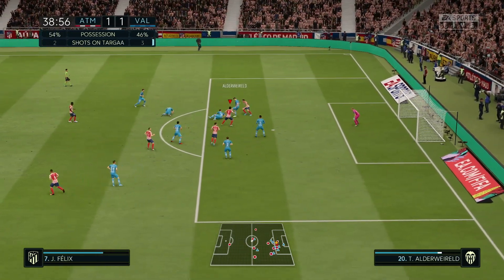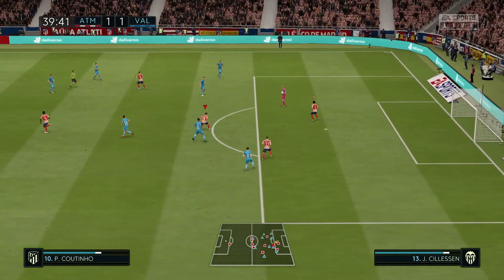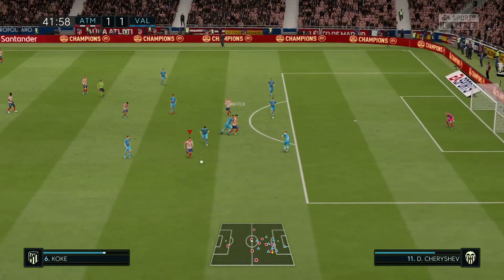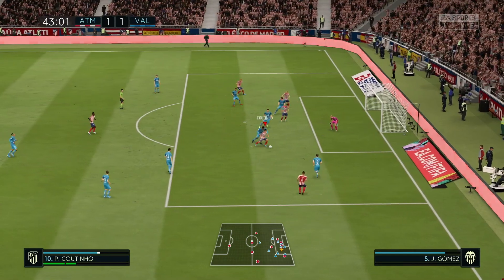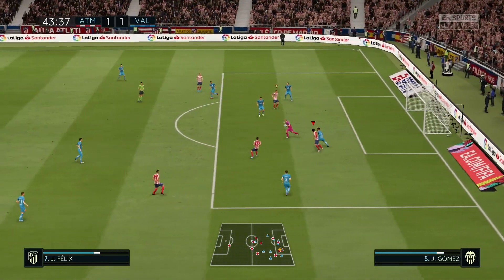Saul with lovely dribbling. Nice effort to go for the shot but unfortunately it didn't quite work out. Skips past one, cuts it back to Coutinho. He's going to cut back inside, strikes it across goal - well saved. Felix can't get to the rebound.